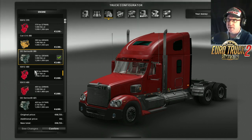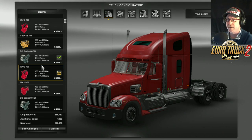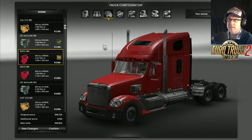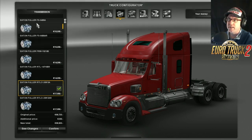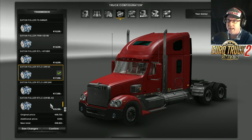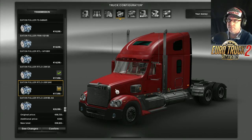I'm going to go with my favourite — the Cummins. I do like the Cat engines, but I like the Cummins ISX sounds — I like that a lot. For the gearboxes, there's the Eaton Fuller FS 6-speed, 6-speed with Retarder, 10-speed, 10-speed with Retarder, 13-speed, 13-speed with Retarder, and 18-speed with no Retarder. We're going to go 13-speed with Retarder.